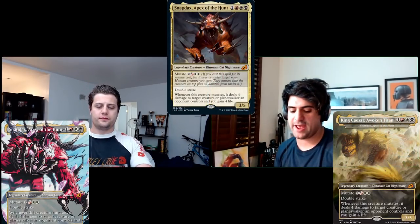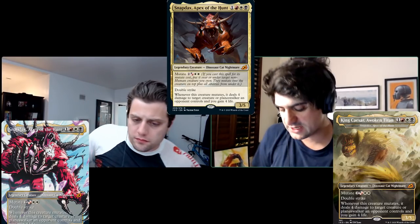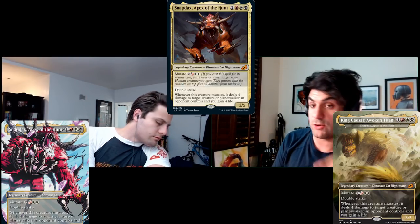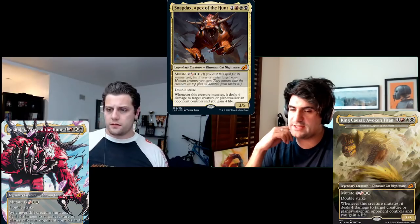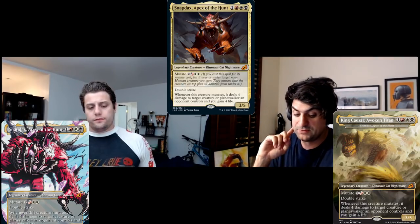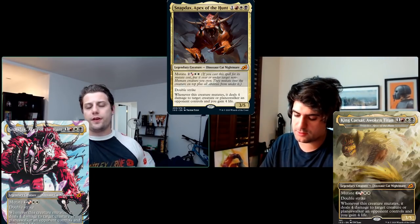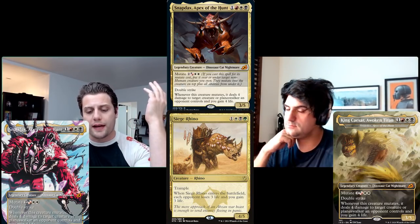Snapdax, Apex of the Hunt — the Mardu Apex — is a 3/5 double strike for one red-white-black, mutate cost two black-red-white. It costs five mana to mutate, which is very expensive for Modern. Giving something double strike plus the drain effect is a big swing, similar to Siege Rhino's life swing, but the five-mana mutate cost makes it unlikely to see constructed play.